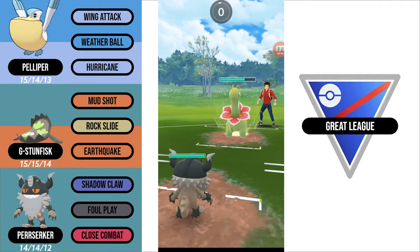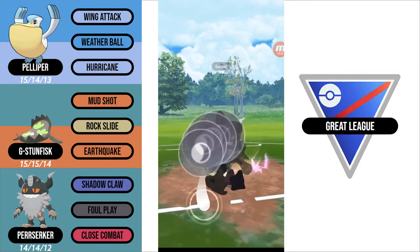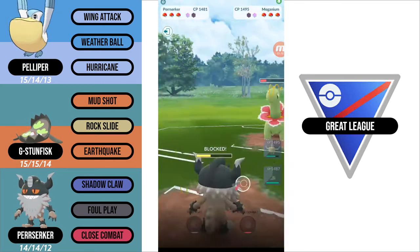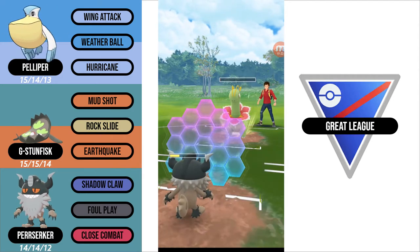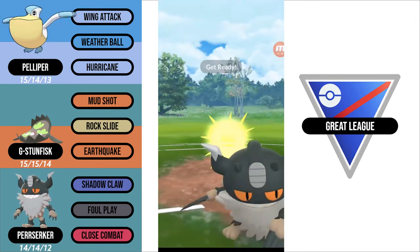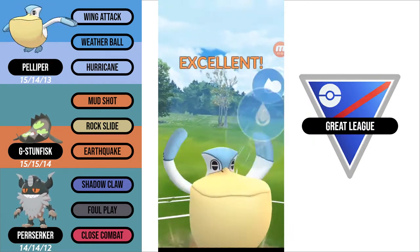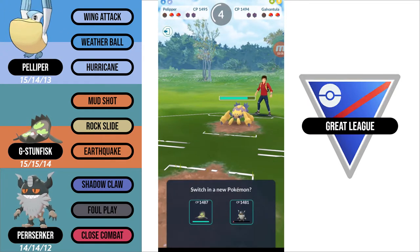So now I'm going to catch a Frenzy Plant on my Perserker. What I want to do here is go for a Foul Play, shield, and farm it completely down, having a Close Combat ready for the Scrafty. So I am going to shield here. I am just not able to farm it down, and my opponent survives at one HP. So I am going to commit two shields, knowing that if the Scrafty comes back in, I will either be able to do massive damage on the Scrafty or get the shield back. The Scrafty comes back in, I go for the Close Combat, and it lands and does a lot of damage. I try to swap into Pelipper to take it out before my opponent can switch out, but it was a mistake because they actually had a Galvantula in the back, and my Pelipper got absolutely destroyed.